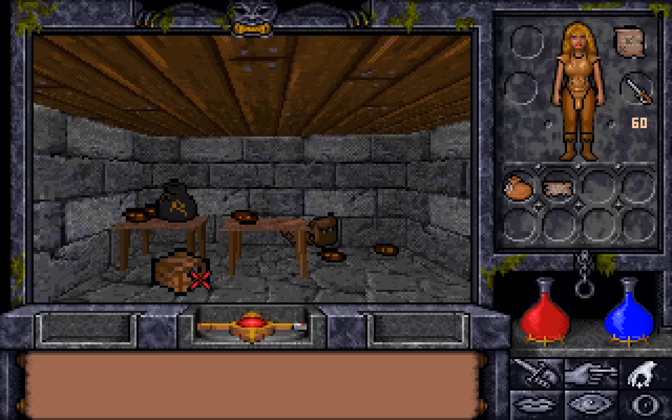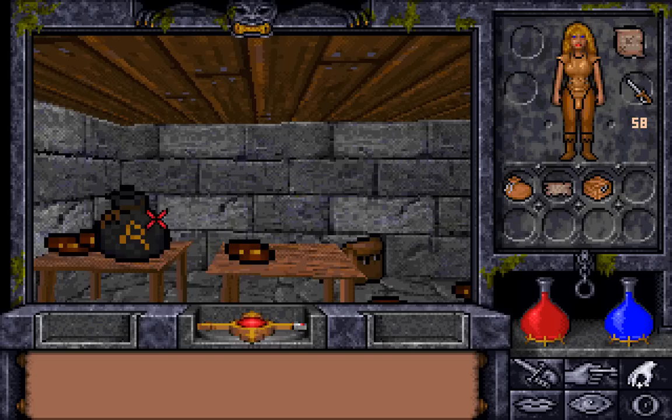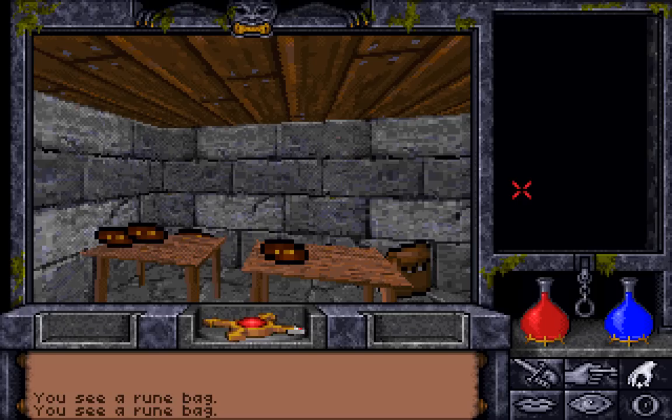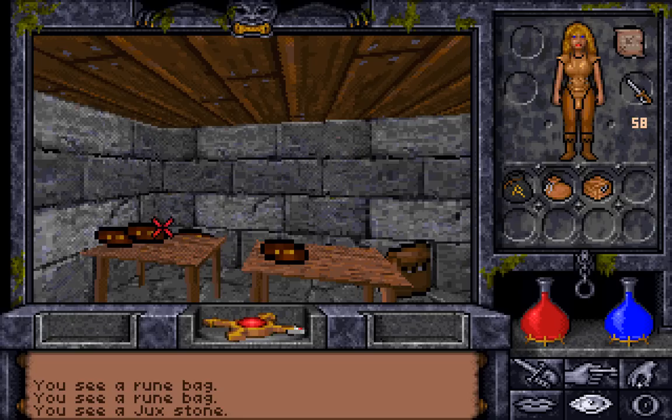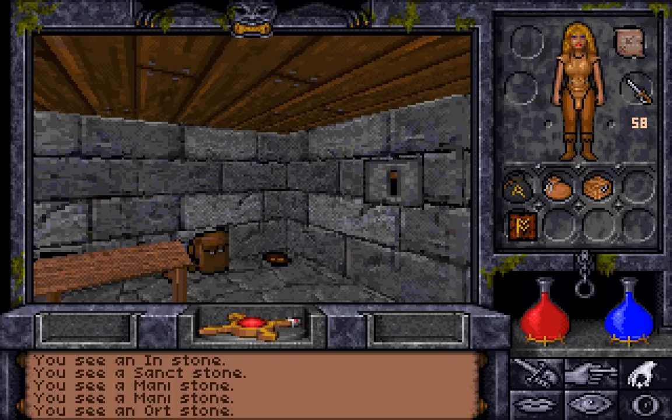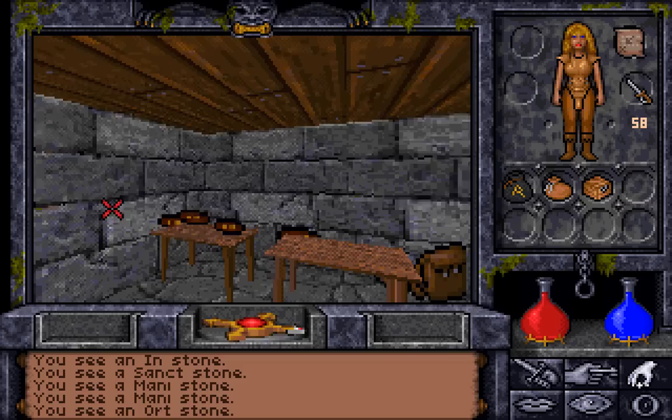Because we are a druid, there are a number of items that are useful. Here is a box, and in this box is a sling with nine sling bullets — not useful. However, this rune bag — now that right there is a very useful thing indeed. So we shall be taking that. Are there any runes in the rune bag? The answer is no, but there are runes right here: a Juxt Stone, a Bet Stone, an Inn Stone, a Sanct Stone, a Money Stone, and an Ought Stone. They're also brown as opposed to grey, which is a minor alteration.